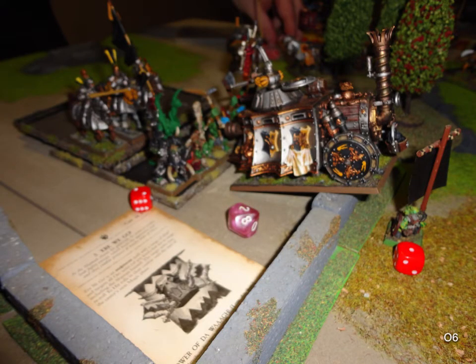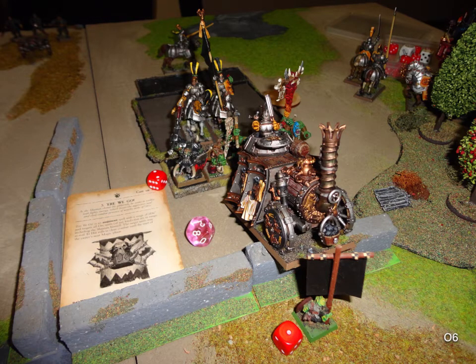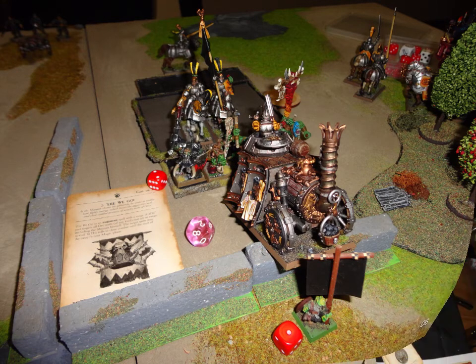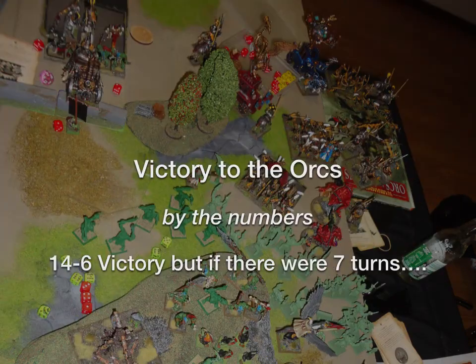Orc turn 6: I charge my BSB in for a flank charge to get some combat result. We manage to get Here We Go off again. This time I distribute my Lord's attacks at the Knights and take out at least one of them — we even won that combat. But it's turn six, and that's the end of the game. And that's the dead pile — everything's over there.